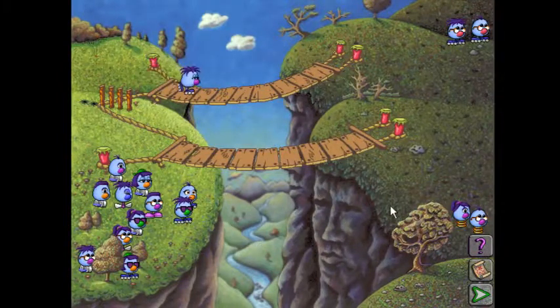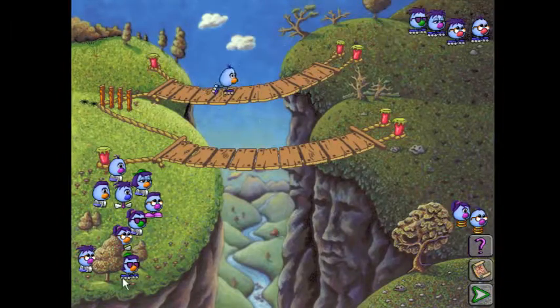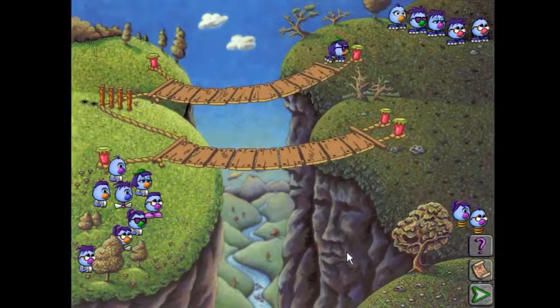Looking at the patterns, it seems like spring feet this cliff didn't like. Either that, or it's roller skates this cliff didn't like. So let's try roller skates up here. That seemed to work. That worked! Alright, this guy was allergic to roller skates.